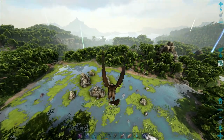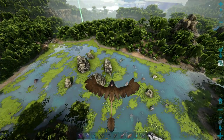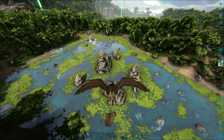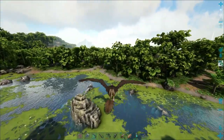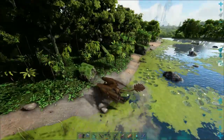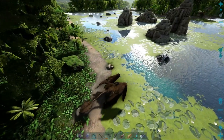Alright, so this should be where we're going. It's kind of the way we came whenever we first started this map, and it worries me because there are capros around, centipedes, and a couple piranhas in the water along with some frogs. Let's land over here. Let me get off the bird first — holy crap, we've got stuff attacking us already.